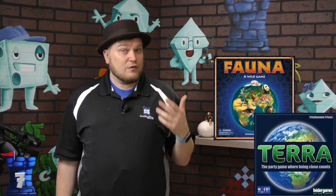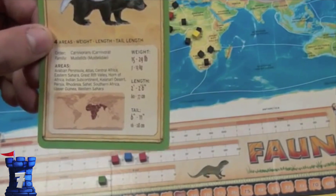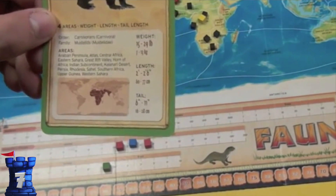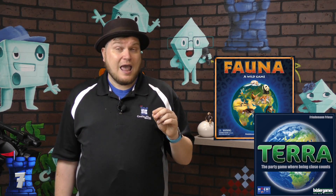Number seven — I can put two games here: Fauna or Terra. Fauna is a trivia game about animals where you find spots in the world where animals live, or guess how heavy the animal is or how long its tail is. Terra does the same thing but also includes different spots around the world. You get points for being close, and if you think someone else knows the answer you can place next to their answer. This takes trivia and makes it actually very fun.